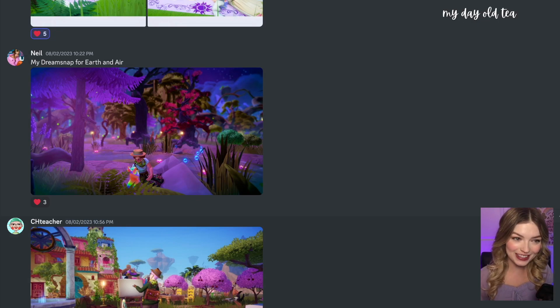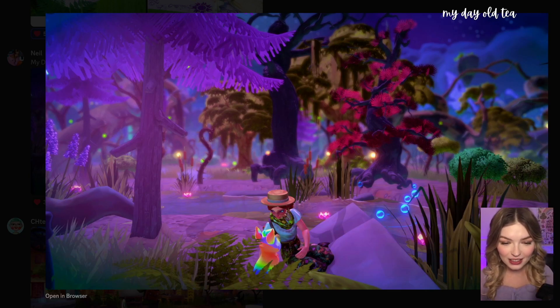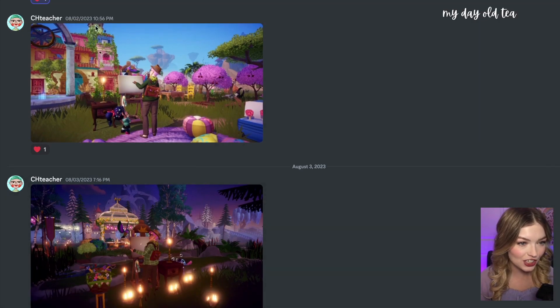Now we're getting into some Dream Snap submissions. This is Neil's submission for the Earth and Air week — let's take a closer look. This is the Glade of Trust, it's really whimsical and a little bit spooky. I love all the trees you mixed together. Really nice submission — love the illumination with everything glowing in the background, and your little fox companion. Very well done.